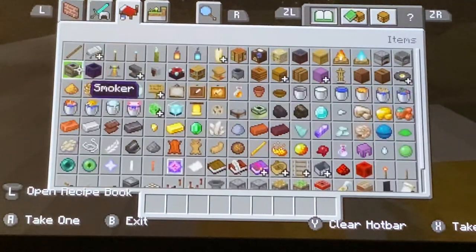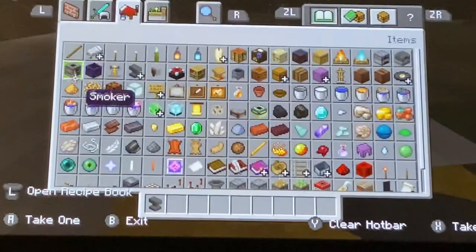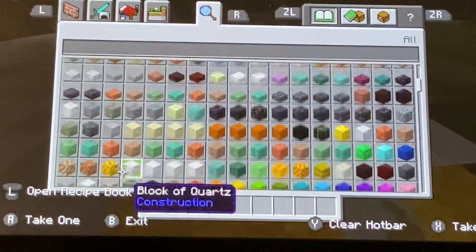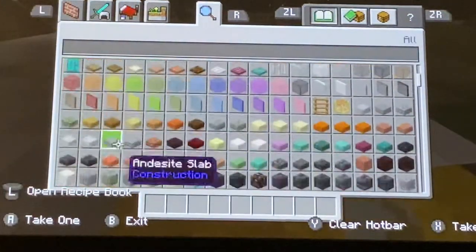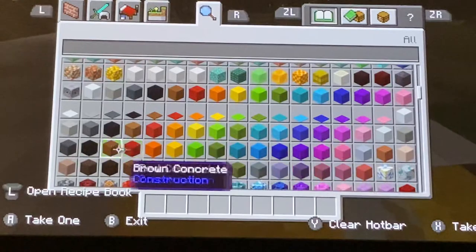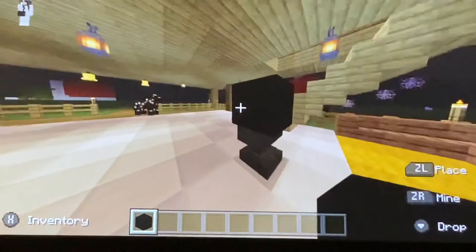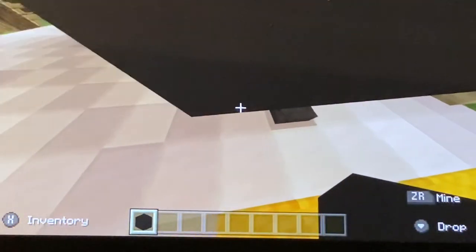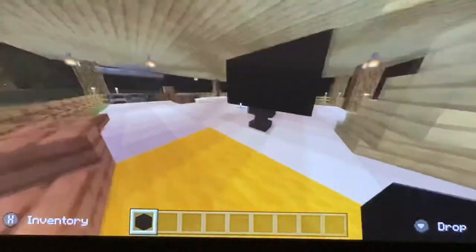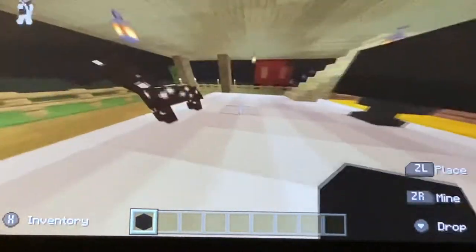So you have a nice cozy setup. I might do a little TV just right there. There was a trend going around — basically you place an anvil and then get some black concrete to make your TV. You're supposed to make it really big. I think that looks pretty cool, to be honest.